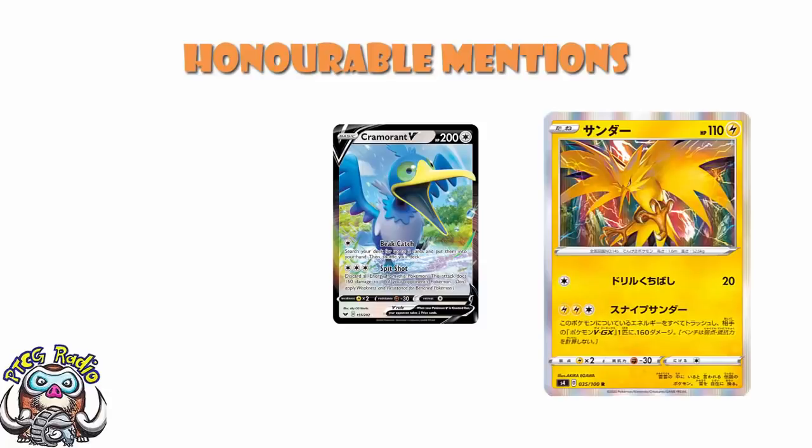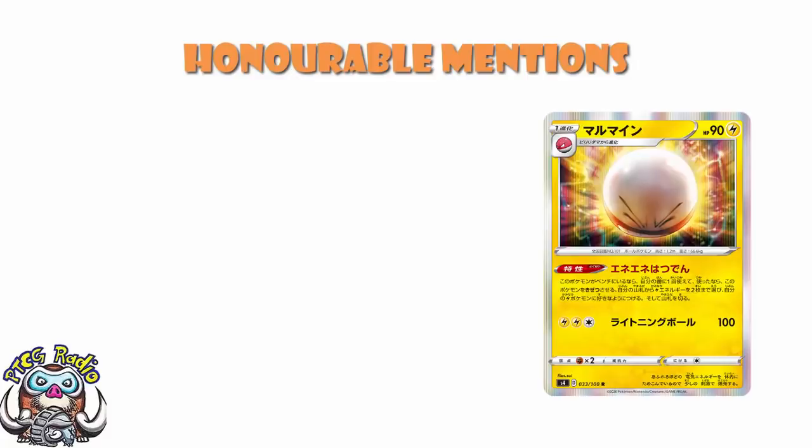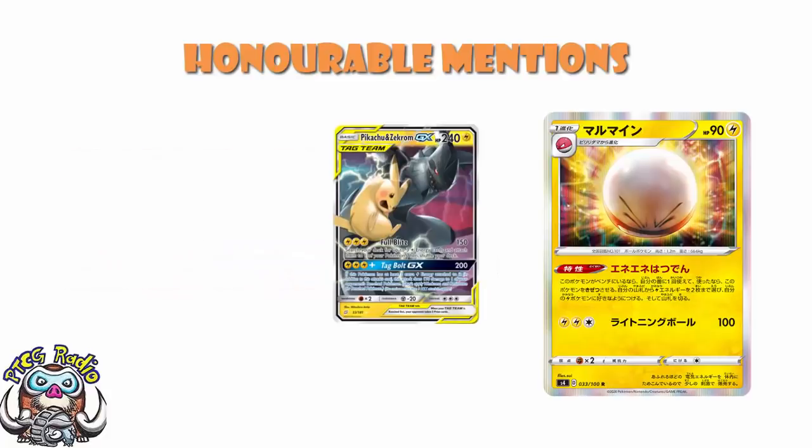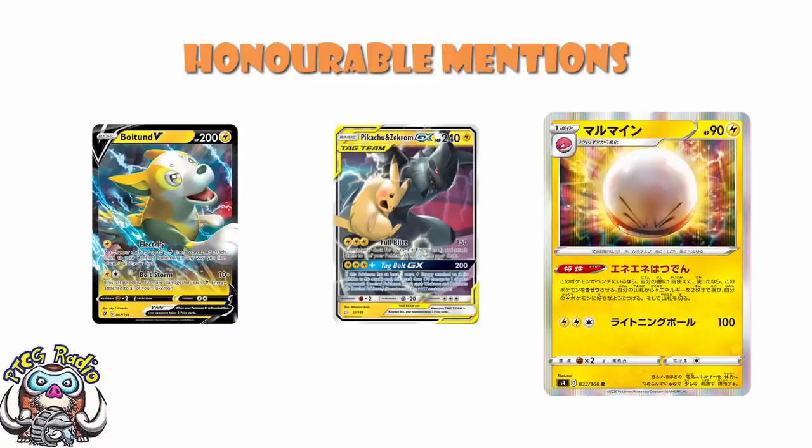Speaking of cheeky Lightning cards that may well end up finding their way into decks, how about Electrode? Electrode's got one of these abilities that knocks itself out, and yes, that does mean you're giving up a prize. But when you give up a prize, you get to search for two Lightning energy and attach them to your Lightning Pokémon in any way that you like. Bearing in mind you might be playing lots of two and three prize Pokémon — your Pikachu and Zekrom, your Boltund V — giving up one random single prize Pokémon might not be an issue. This seems like the kind of thing that Lightning decks are going to want to use to accelerate energy.